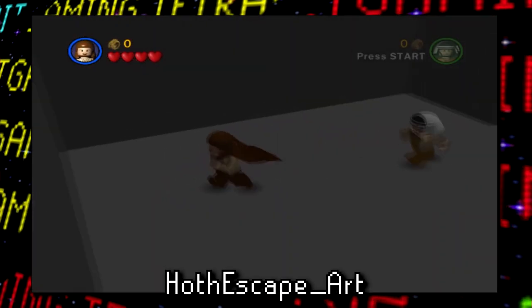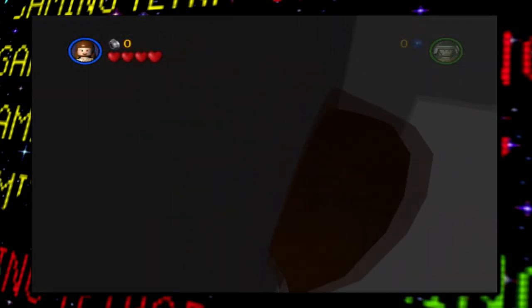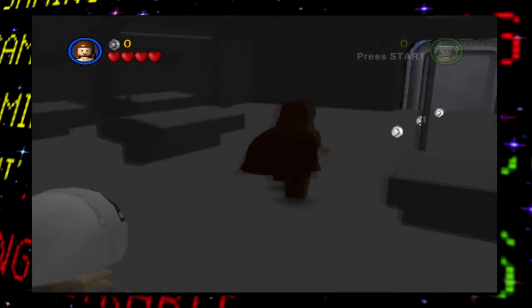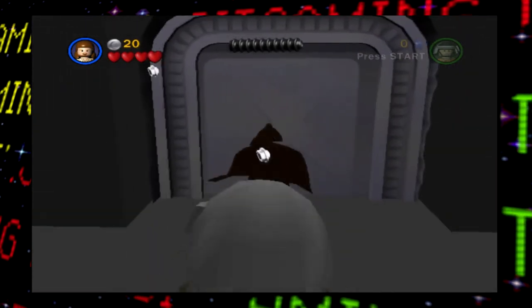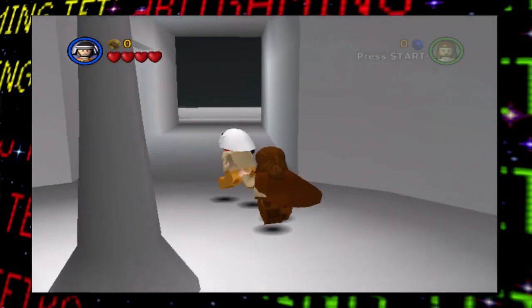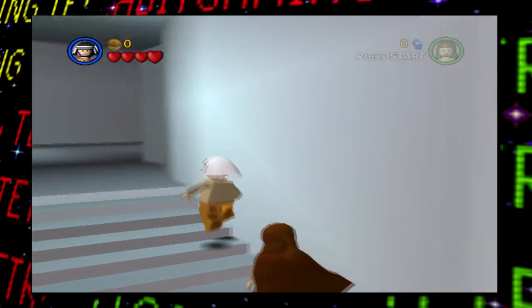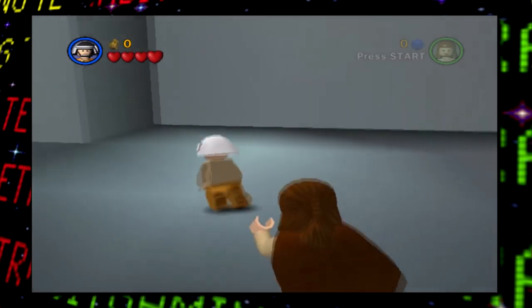Next up is Hoth Escape Art, which is an early version of the Rebel Echo Base, and here, not only are numerous textures missing, but several of the rooms are still just incredibly basic, with only simple geometry modeled at this stage in development. The same can be said for Cloud City Trap Art, which I think appears to be the most basic unused stage for this game. There's pretty much no textures in sight here, not to mention basically no objects, enemies, or obstacles.